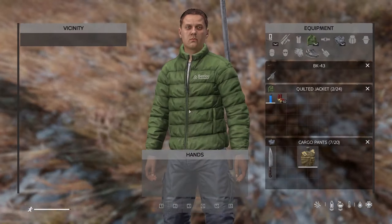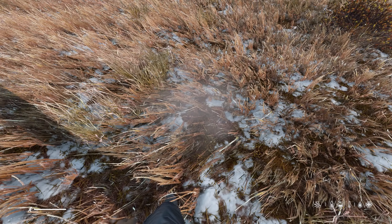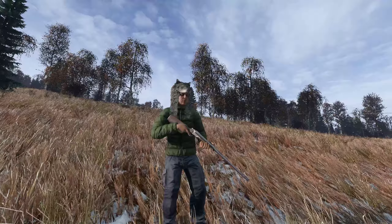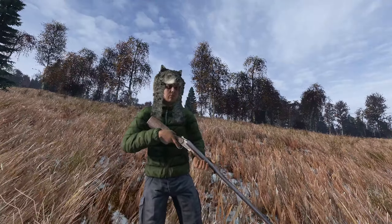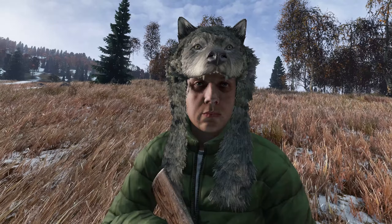Number 11: Wolf Headdress. The one thing about killing wolves is you can cut them up for bones to make into knives or hooks, use their guts to turn into rope, and you can now get the new wolf headdress to keep you warm. There's no crafting involved — simply put down a wolf, cut it up, and you should be able to get its headdress.